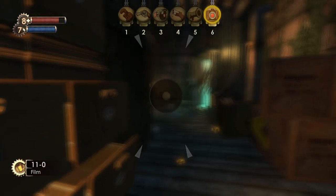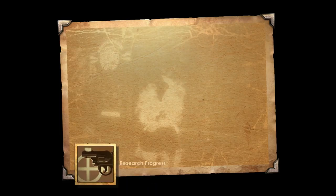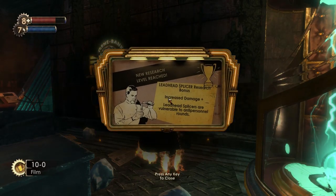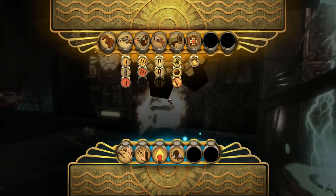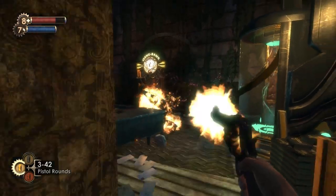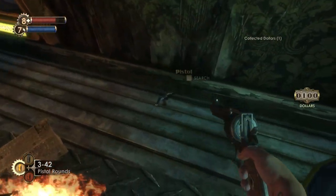Here's a case where you can be very, you know, crazy — but do it. Leadhead splicer — it's a decent photo, they're on fire. Now they're vulnerable to anti-personnel rounds as well, so we're going to quickly press this. We don't actually have that many, but we do way more damage to them. Super useful.